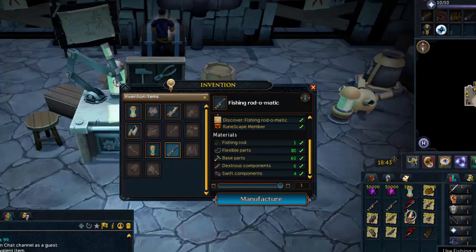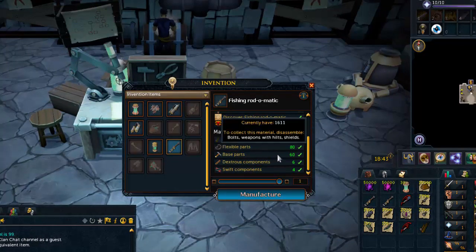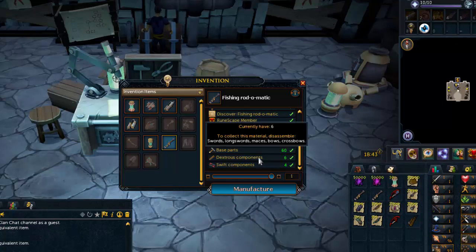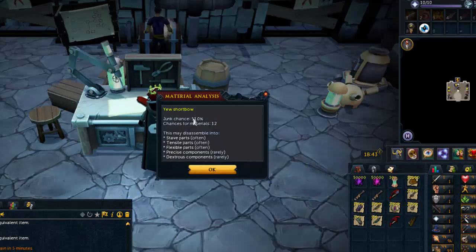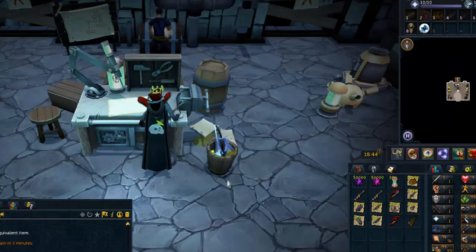A basic fishing rod will suffice. For flexible parts, you want to use shortbows — specifically shortbows over longbows because shortbows are the only ones that give you dexterous components, which you'll need later. For base parts, they're common materials, so just like the maple logs for divine charges, you want something cheap. Iron daggers are the best — really cheap and they'll get the job done. Dexterous components come from shortbows; there's a 10% difference between tiers, so yew shortbows have a 51% junk chance versus 41% for magic shortbows.